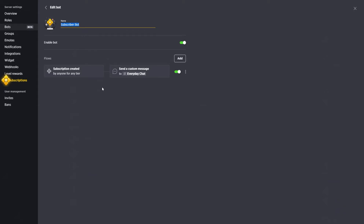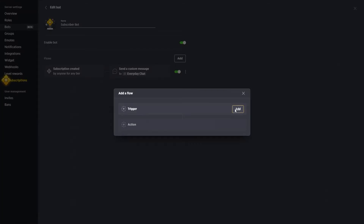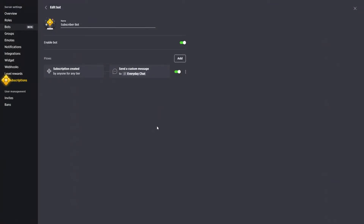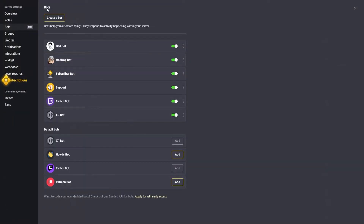The subscriber bot is one I'm still working on. You can add trigger events for every time a subscription is created, updated, or canceled — useful for bookkeeping. Right now I have a command set up so when somebody subscribes it sends a message to the everyday chat saying that so-and-so is a rock star, has subscribed to the group, and is helping support the community and potential giveaways.